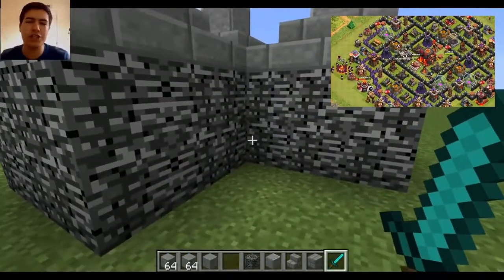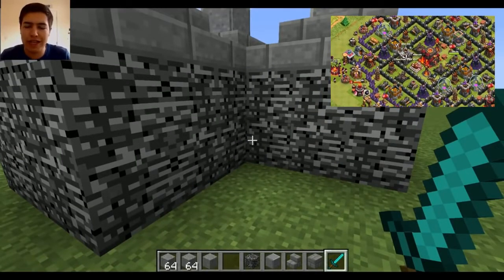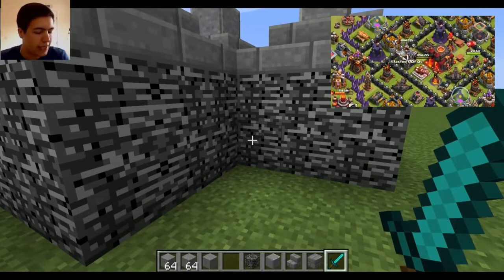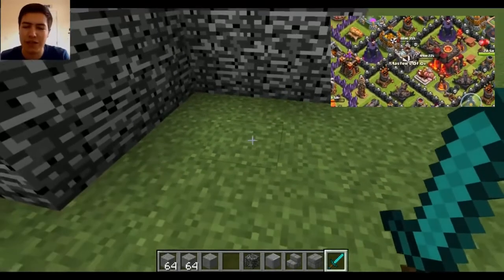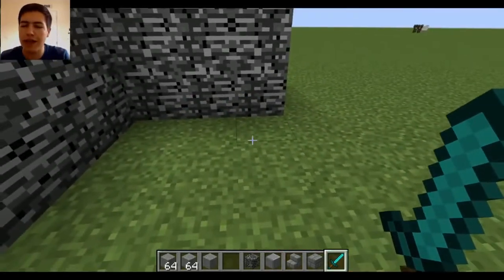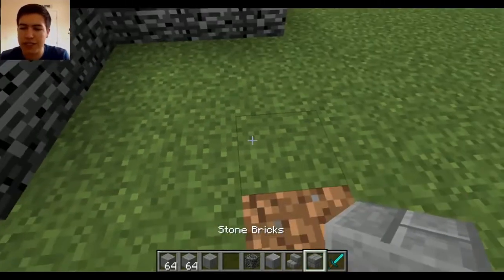So this is the corner of my base — actually the corner where the Clan Castle sits. I've got it right next to me, so I'm going to copy what it looks like on my base and try to get it as realistic and as close as possible. On the first square in Clash of Clans, the Clan Castle actually sits right in a corner.